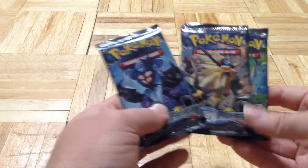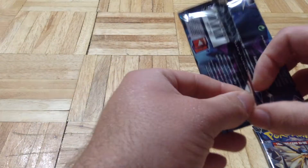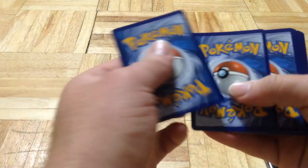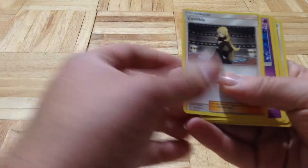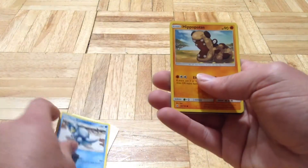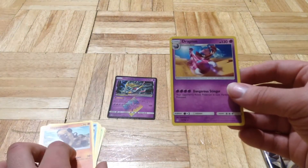I got three packs. I'll start off with this one. We got Ultra Prism, a Global Card, Energy, Cynthia, Cosinium, Bronzong, Carnivine, Glameow, Drifloom, Olsantru, Hippototamus, and ooh — a nice Giratina pyramid card, or whatever you want to call it. And then Drapion.